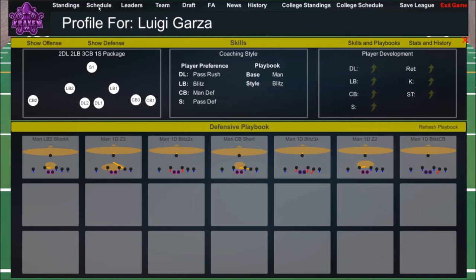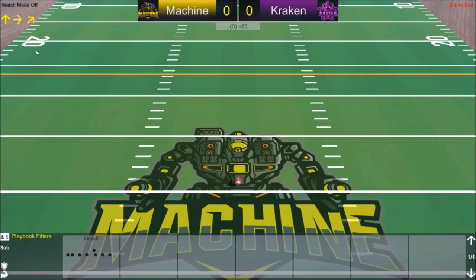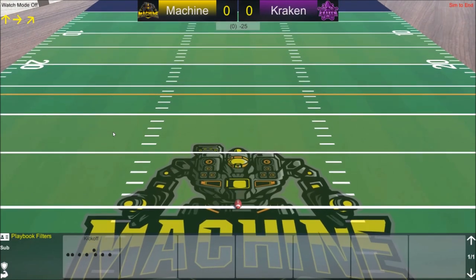Now let's play a game. Here's our schedule — a 16-week regular season, then playoffs with a wild card round, divisional round, conference finals, and the championship game. Your options are Play My Game, Sim All CPU Games, or Finish the Week. Let's play our game.